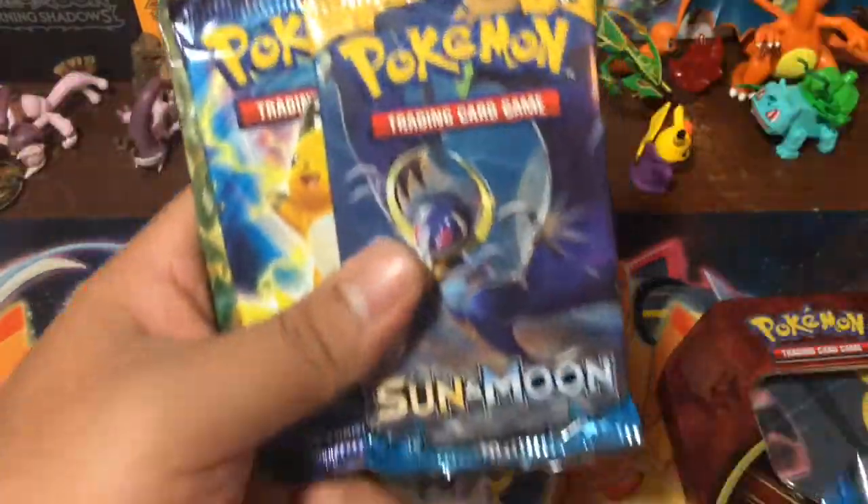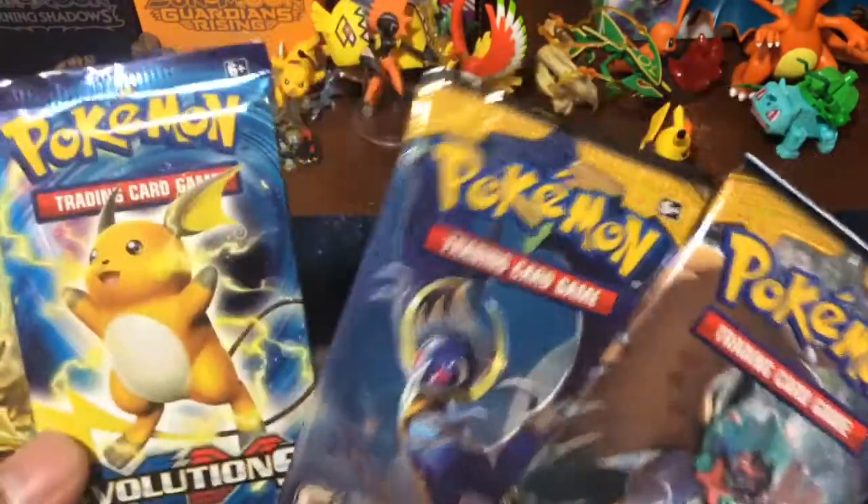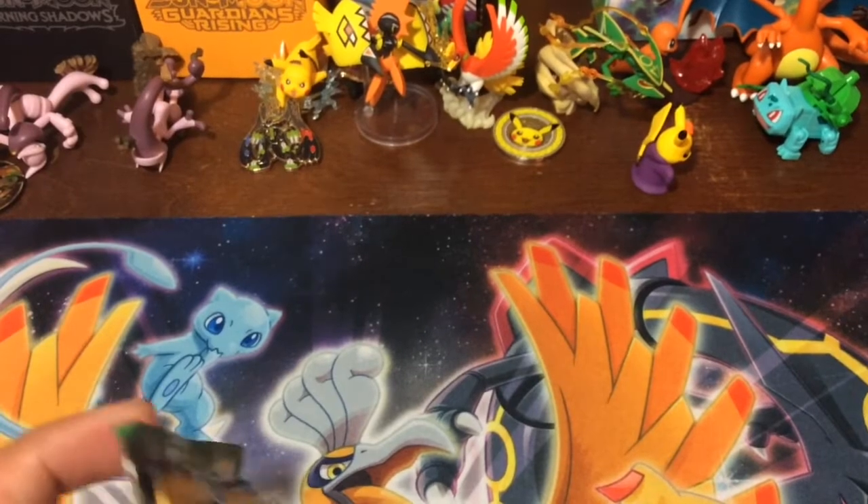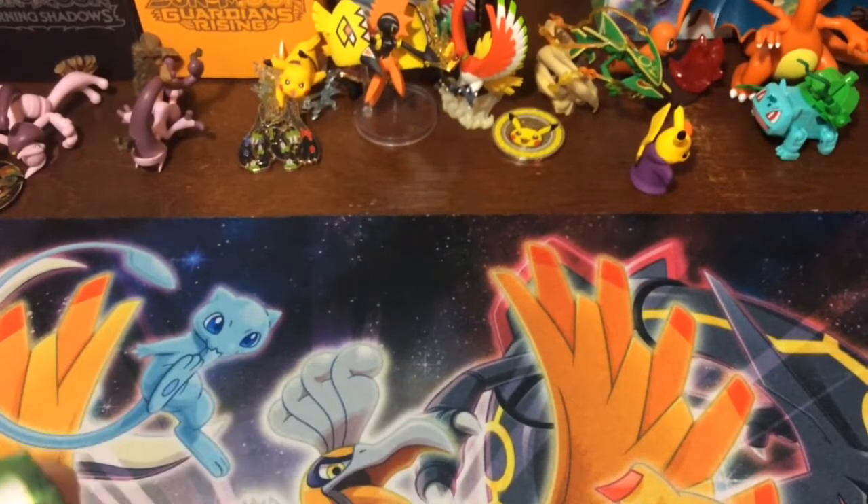Inside we get Sun and Moon, Sun and Moon Evolutions, and Fate Collide. Damien, which one do you want — Fate Collide or Evolutions? Alright, I'll take Evolutions, you get to choose this one.